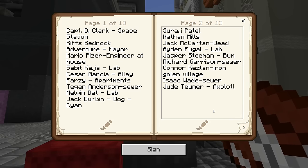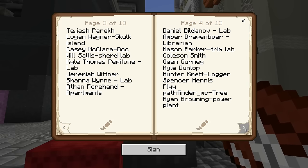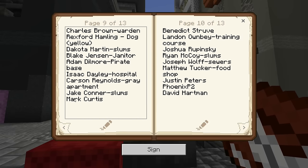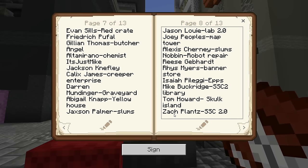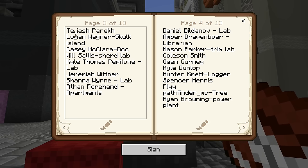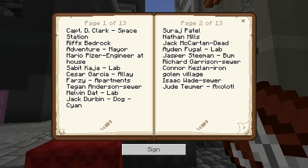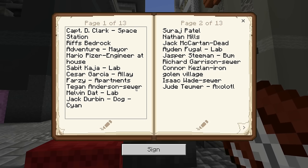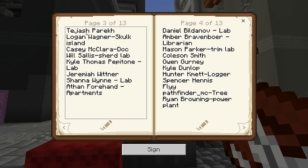Let's see who is going to be working in the tea shop - anyone with a name starting with T. Tom Howard, you're in Skulk Island, you're one of my scientists. Aha - To Jash Peric. That's a hard name to say, so maybe he just wants to go by the name T. You are an early donator - Teagan Anderson, you're in the sewer. I think I'm gonna go with To Jash because that's my only option.